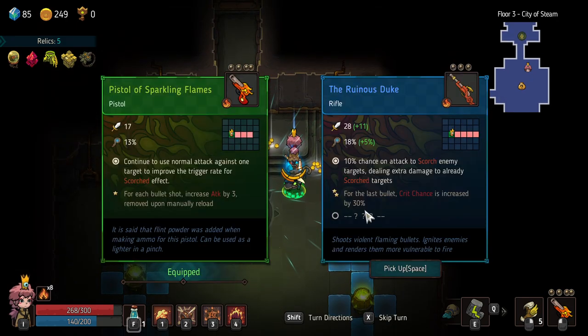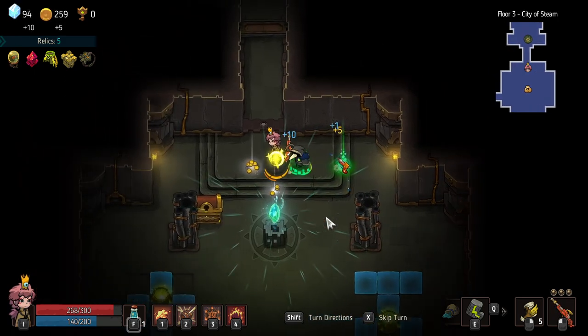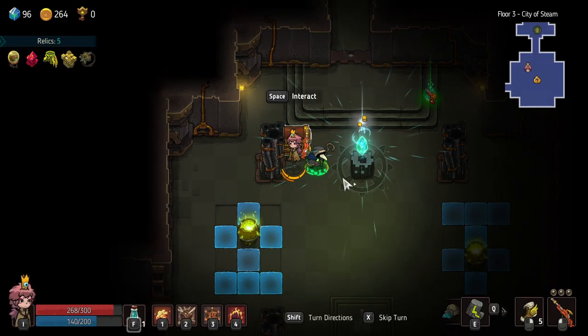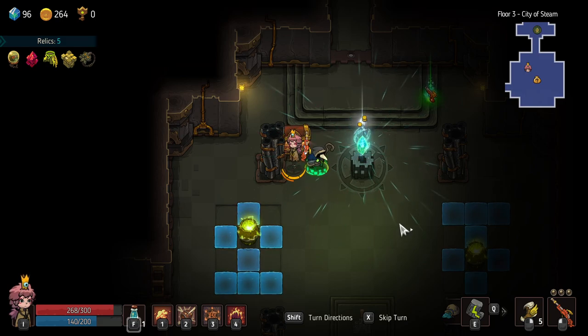Is this a blue weapon? It is! Let's get rid of the weapon I already have because I don't really like it. It's a fire weapon — 10% chance on attack to scorch an enemy target, dealing extra damage, and to already scorched targets too. Nice. For the last bullet, crit chance is increased by 30%. Yes! Definitely yes. The reason is I have this passive that says I can apply random elemental statuses.